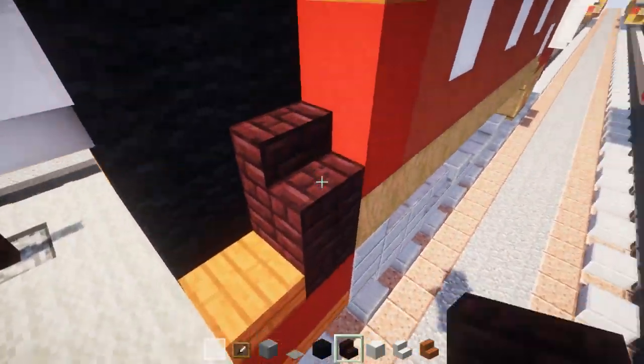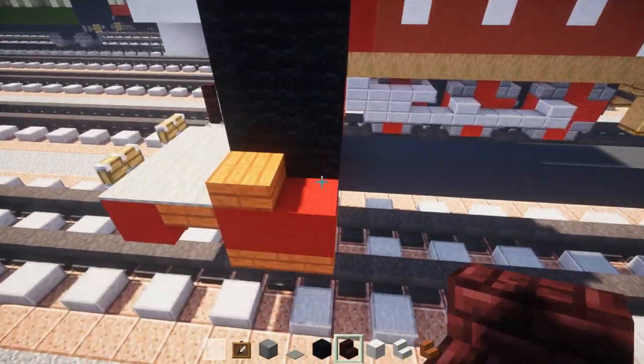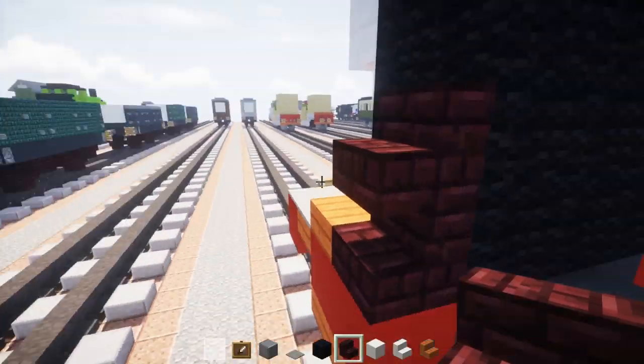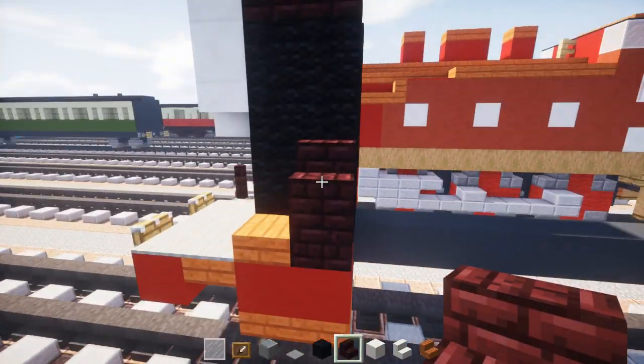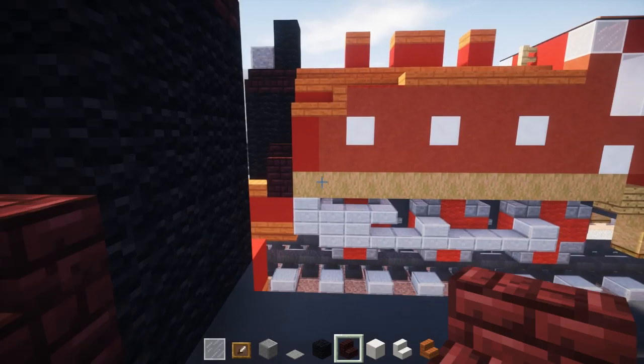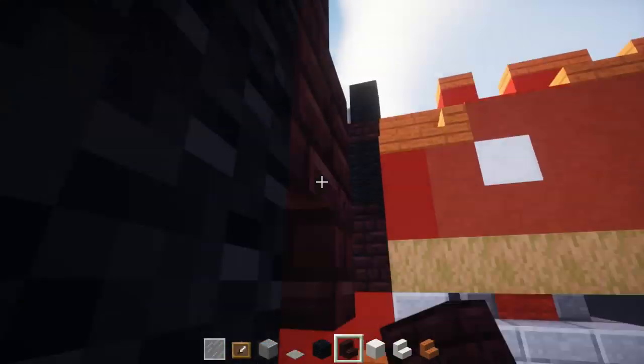Then make this little bar that attaches. We're going to have an upside down nether brick stairs facing inwards, with a nether brick stairs facing outwards on top.